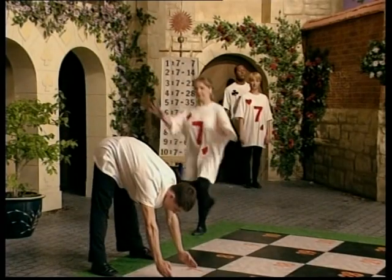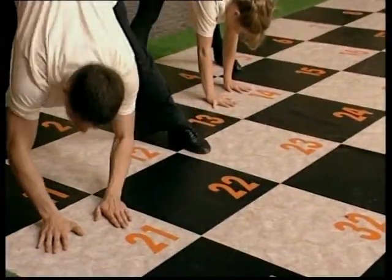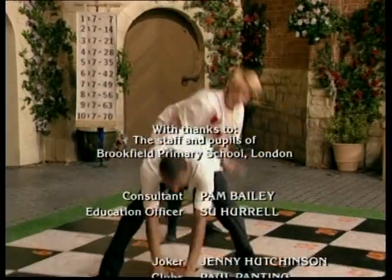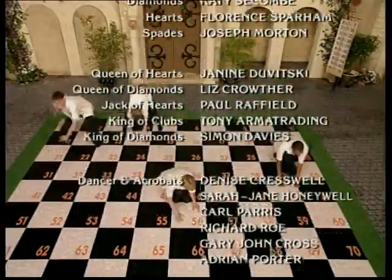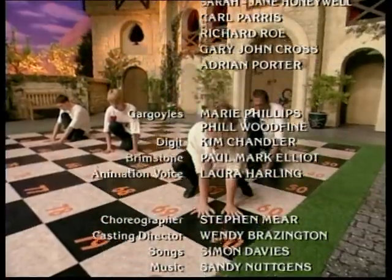One seven is seven. Two sevens are 14. Three sevens are 21. Four sevens are 28. Five sevens are 35. Six sevens are 42. Seven sevens are 49. Eight sevens are 56. Nine sevens are 63. Ten sevens are 70.